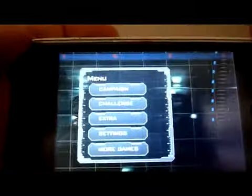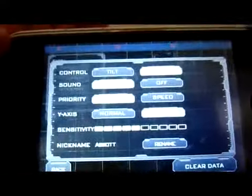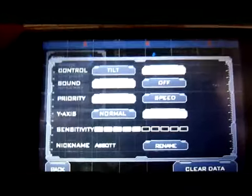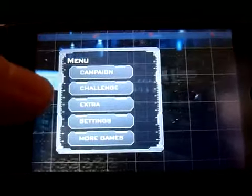I'll quickly run you through — we just watched the intro movie — and run you through some of the other settings within Heavy Gunner. As you can see, we've got two different types of control systems: the tilt and the touch. I'm going to take you through the touch quickly, and then show you what the tilt looks like.